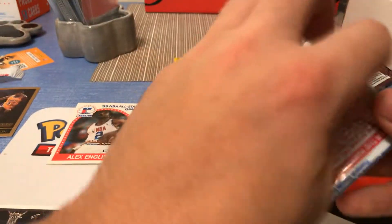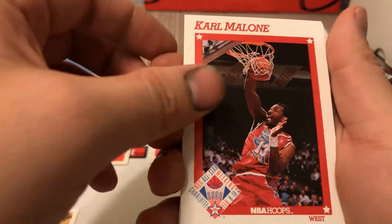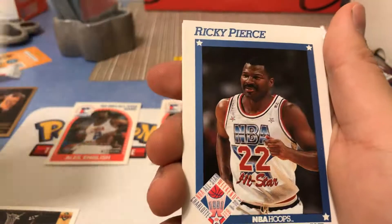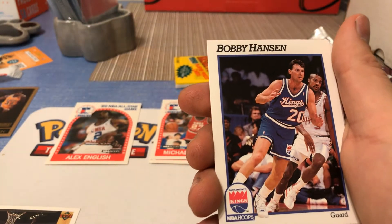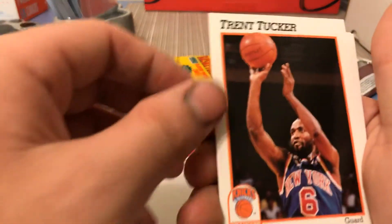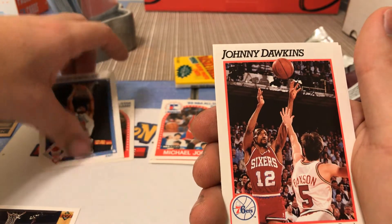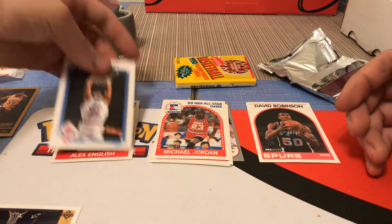Can we get another Michael Jordan? Alex English — maybe he's got some worth to it. Manute Bol, wow that's really deep in his career. Not too bad — we got a Michael Jordan card. Let's open the Hoops 91-92 series. Can we get another Michael Jordan? Karl Malone all-star card, Joe Dumars all-star, Ricky Pierce all-star card, Isaiah Thomas — he's been in the league for a minute. Charles Barkley all-star card — that actually looks pretty cool. I think Charles Barkley got drafted the same year as Michael. Alrighty, one good card out of that one really.